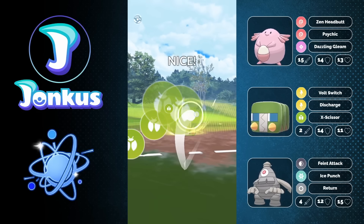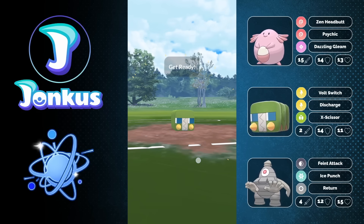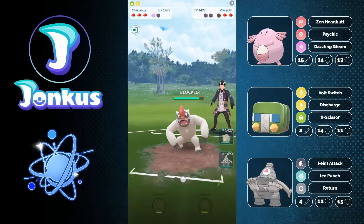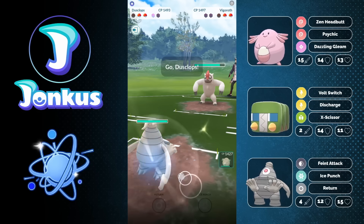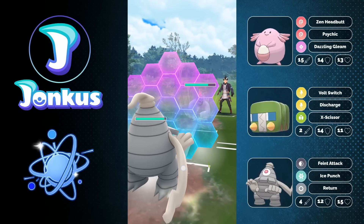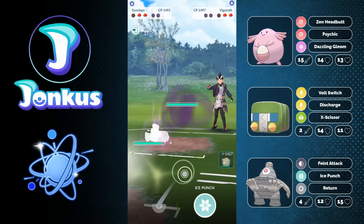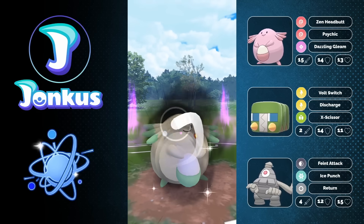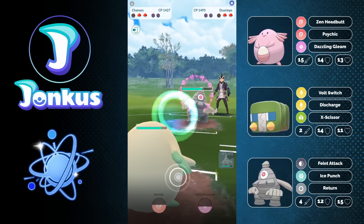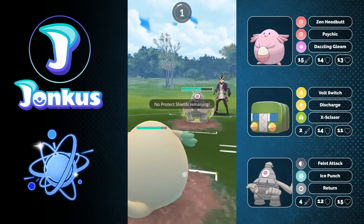Here I'm not going to be able to swap out because the opponent is going into their Vigoroth, so I cannot swap into my Chansey or my Dusclops — Dusclops is the only Pokemon I can really go into. We can use a shield here because it's definitely the hardest hitting move. We're also running Return, which definitely came in clutch quite a bit, so I'd recommend going for a Return variant if you can. If you can only afford Poltergeist, that works as well, but Return definitely helped me out.